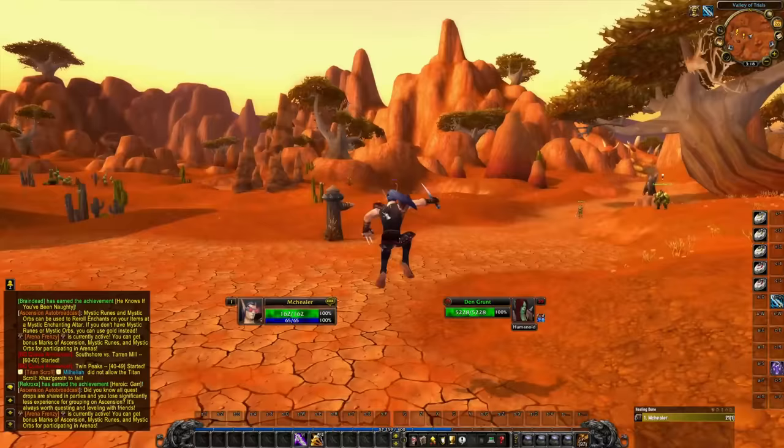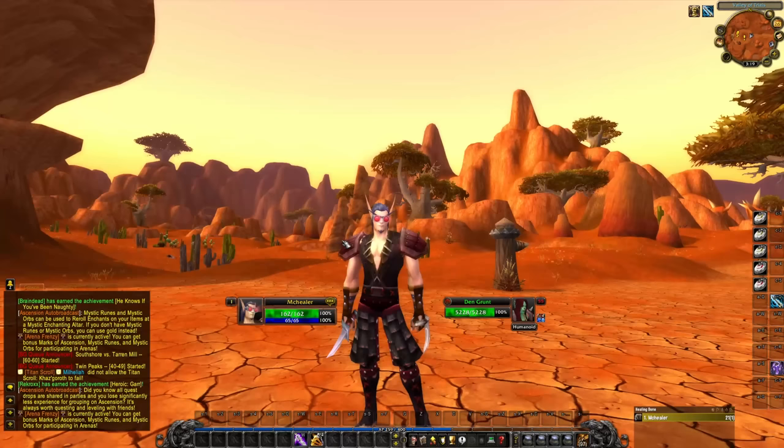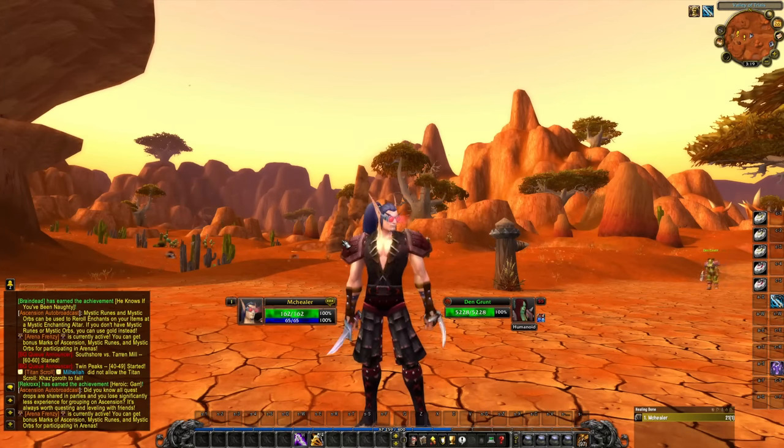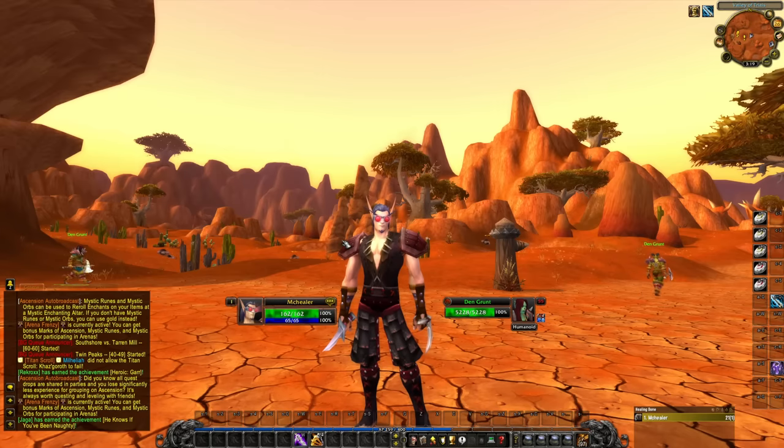We are in on McHealer today, my level 1 first healing character on Season 8 Classless WoW. We're going to be drafting — picking one from three abilities every single time, starting at level 10 all the way to 60, hoping that we get a great build. In this case, finally a healer build — Dark Surgeon to be precise.